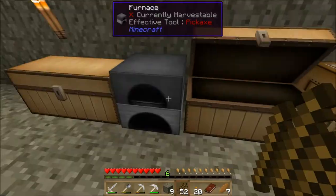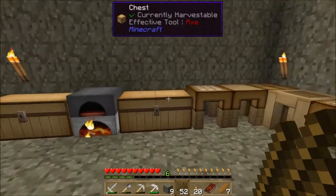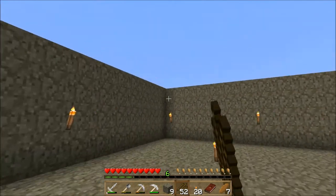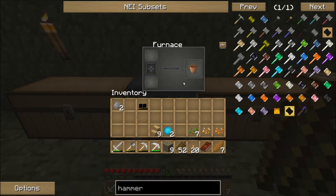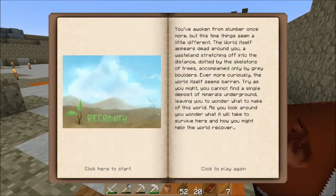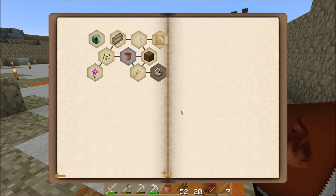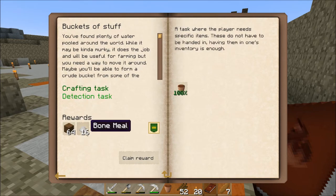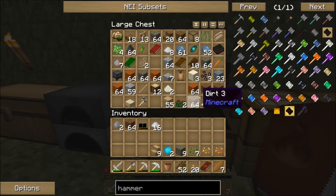I'll use these stairs I don't really need. I think I'll eventually go for some kind of stone for the build anyway — this four-tall base will stay but the walls will change, and then I'll build up the lighthouse tower. There we go — clay fire bucket. That completed a quest: make a clay bucket, cook it, and that gives us some dirt and bone meal. Bone meal is very helpful early game.